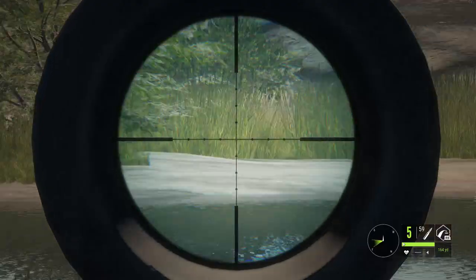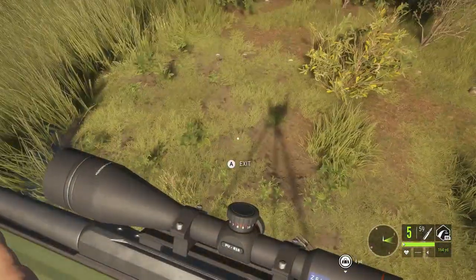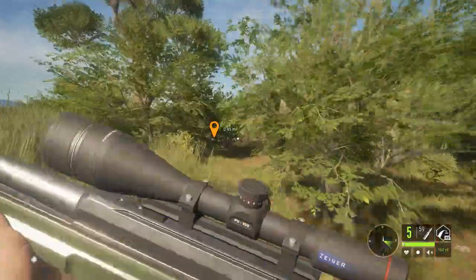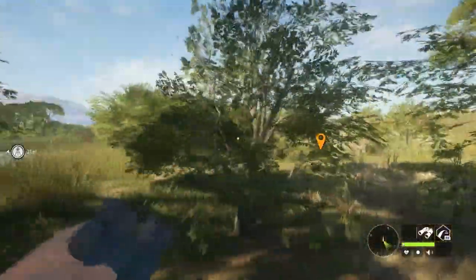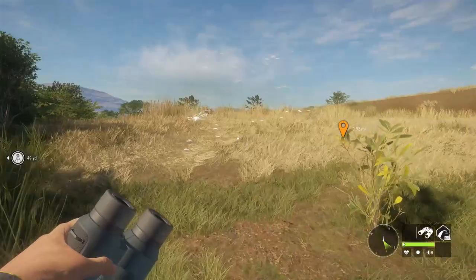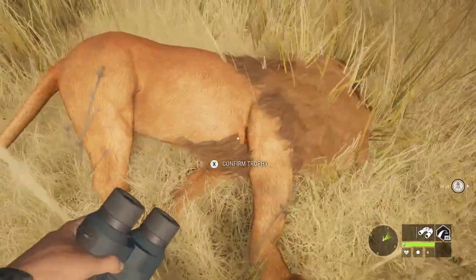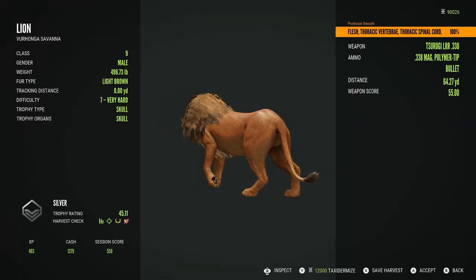It looks like the female ran away, so let's jump down and go pick him up. I don't think he ran off very far — I got a pretty good shot on him. There he is right there, he didn't go very far. He's a level seven, light brown — I did not get a vital.